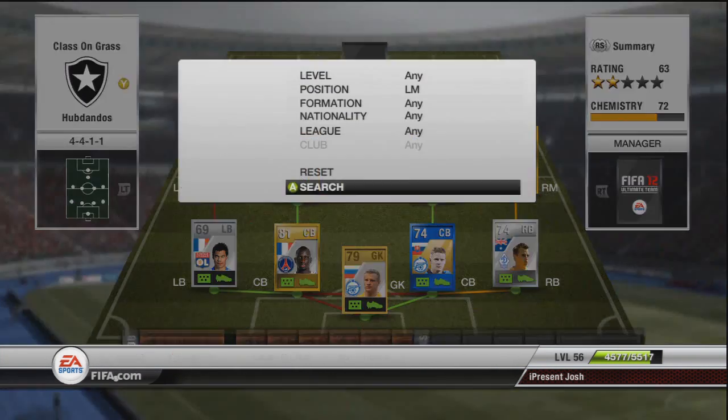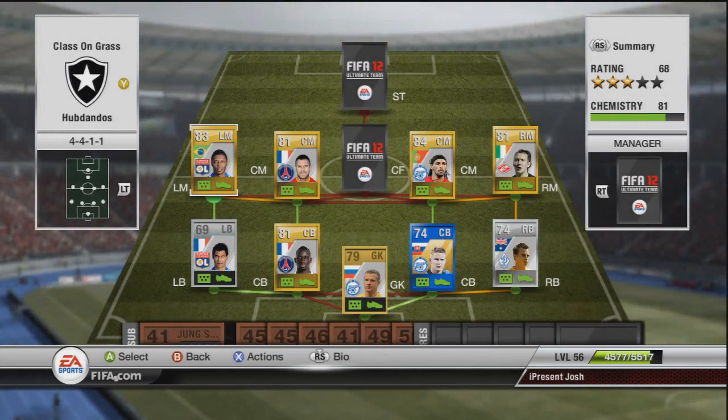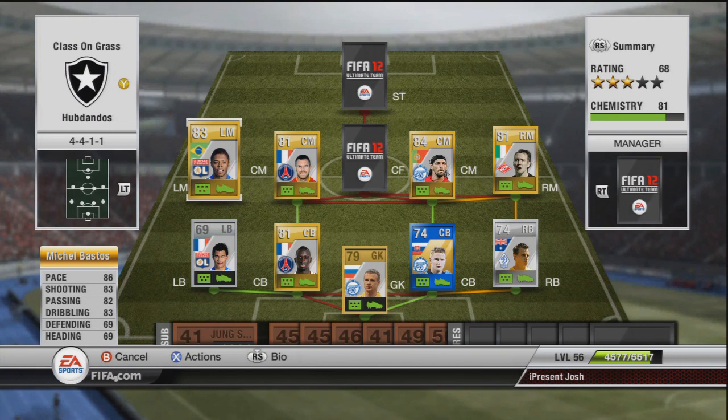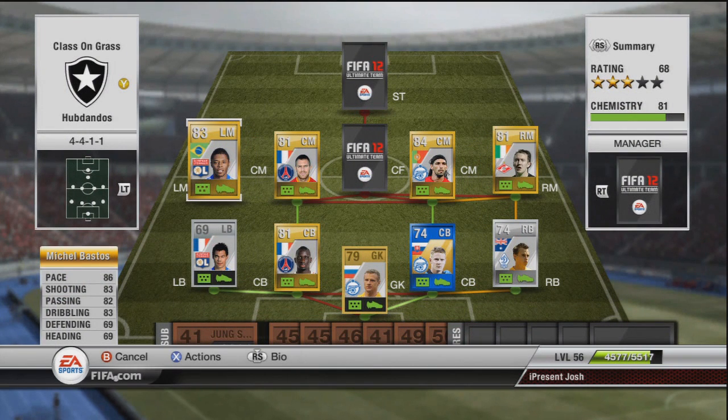Moving on to the left mid, we have Michel Bastos — absolute great player. Unfortunately he does have one-star weak foot, so cutting in and using his weak foot will definitely not work. Always make sure you're hitting it with his left foot. Yeah, left foot — so always take a shot with his left foot and never his right foot because it's probably going to go corner-flag-ish. He's 5-star skills, costing around about 1,600 coins. He's got the power free kick trait, the avoid weak foot trait, flare trait and long shot trait. His stats talk for themselves: 86 pace, 83 shot, 82 passing, 83 dribbling — just an all-around tank.